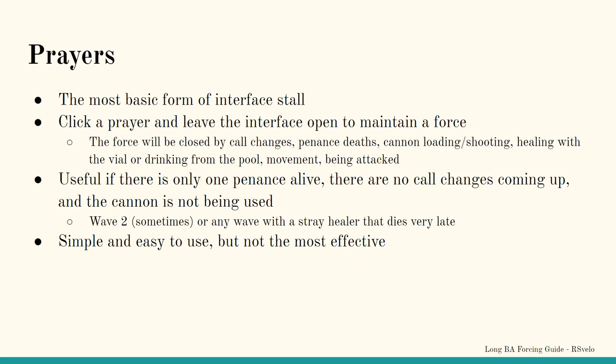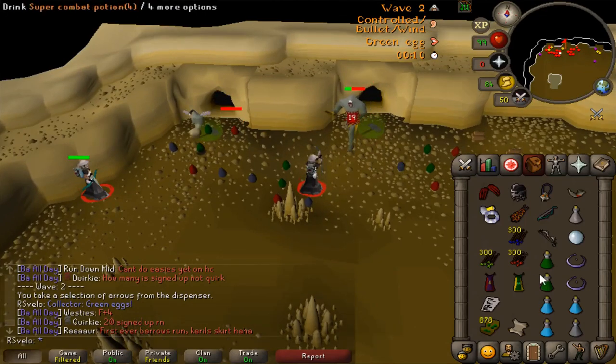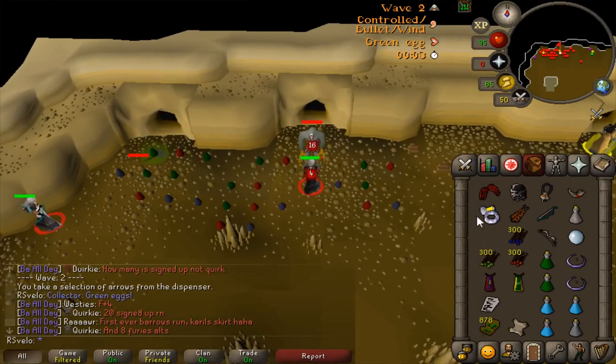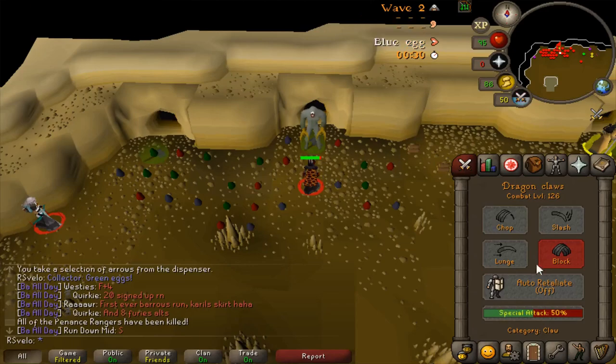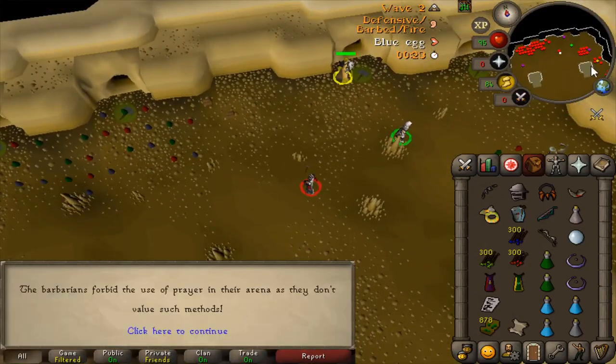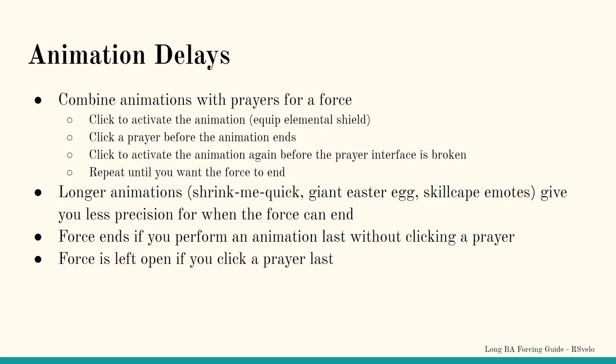The perfect time to use only prayers would be when there is only one penance left, there are no call changes coming up, and the cannon is not being used. Wave 2 is usually your best bet for this. The last fighter and healer should die before 36 seconds, but the last runner will likely die somewhere between 37 and 40 seconds. You can click a prayer right before the 36-second wave end check and leave it up to be closed by the last runner death, instantly ending the wave when the runner dies. However, if another penance dies late it will also break the prayer stall, which can result in a worse outcome than not forcing at all. Prayers on their own are simple and easy to use, but not effective in most scenarios.